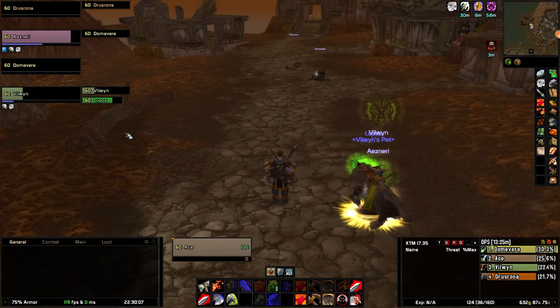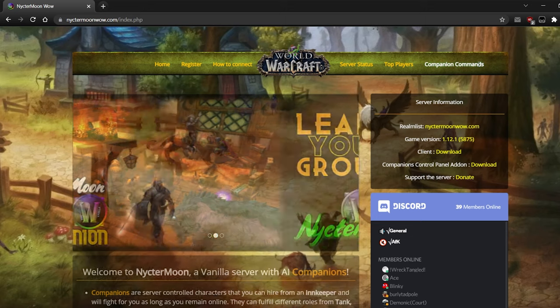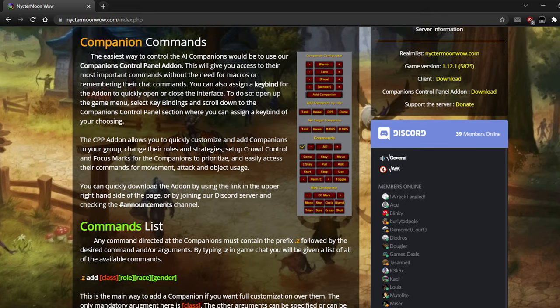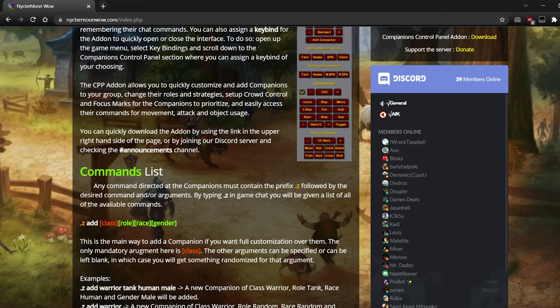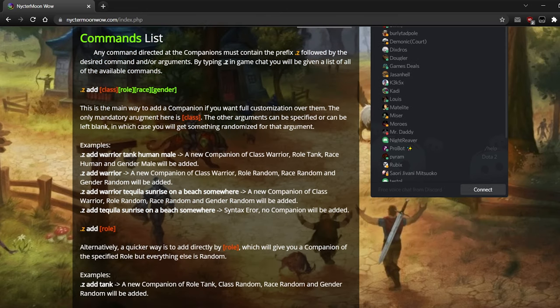Alright, that was the general information about the companions — now let's talk about how to control them. Before that, you should know that on the Nictermoon website there is a list of commands explaining what each of them does if you need a text representation of what I'm about to show you.